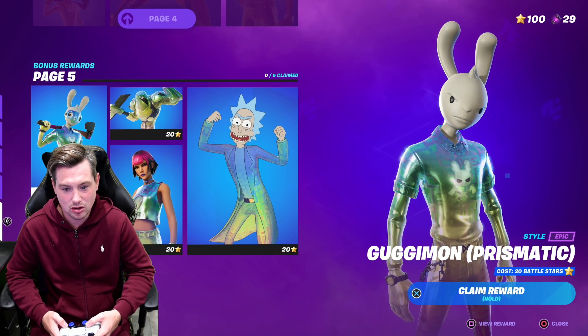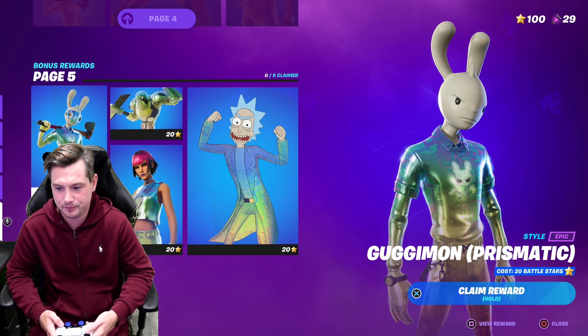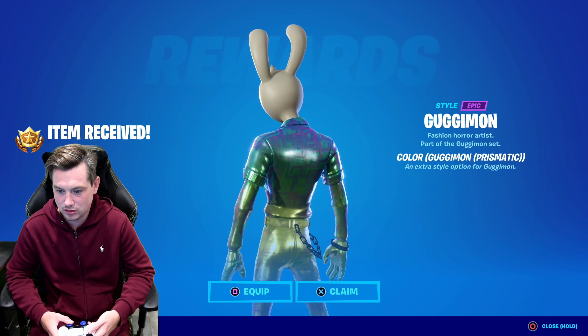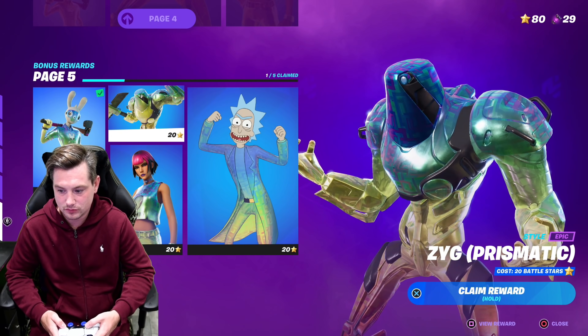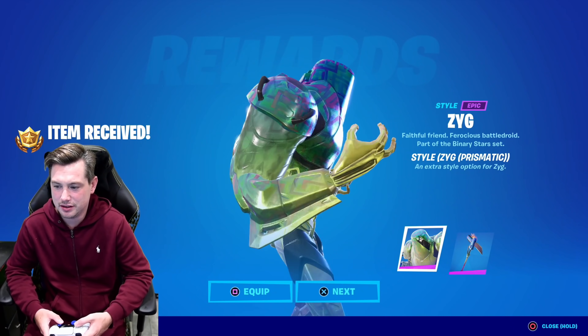Now we are on Prismatic. This is basically like a holo style — it reminds me of the Marvel styles. Zig Prismatic is up, and the harvesting tool is Prismatic as well.